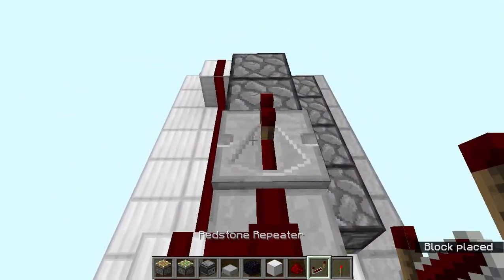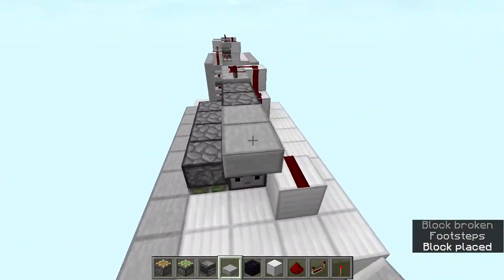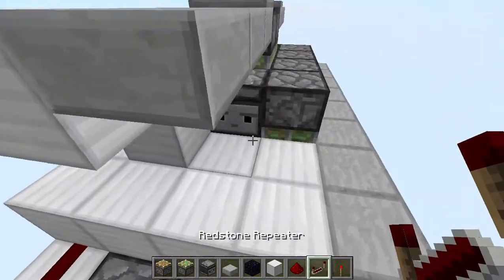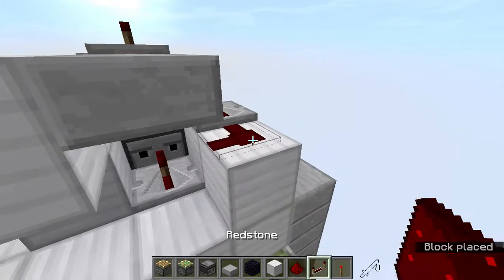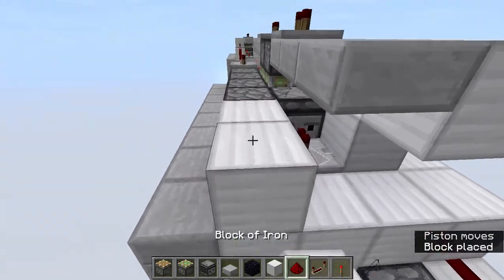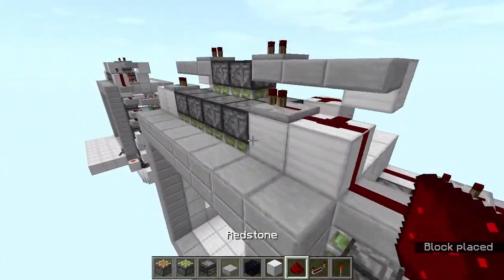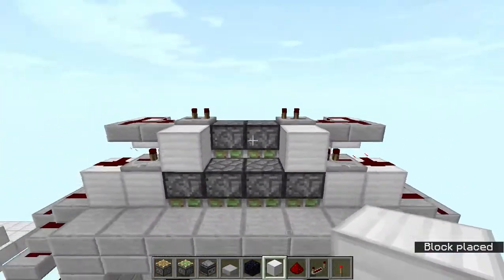Add a repeater set to 2 ticks. Do the same thing on the other side — slabs going like this, a block, redstone dust, and a repeater set to 2 ticks. Come to the front and add a repeater going into that observer, then two blocks, a repeater, redstone dust, and a torch. Do the same thing on the other side: repeater, two blocks, redstone dust, repeater, and a torch. To connect it all up, add a slab with redstone dust and another slab with redstone dust, then two blocks — and that's everything done.